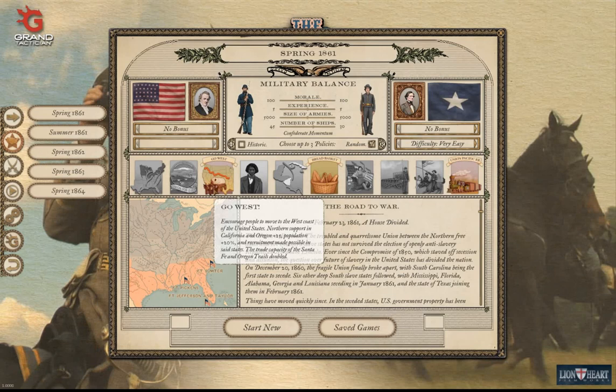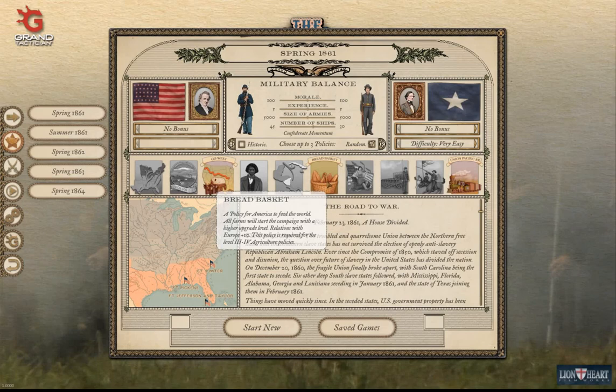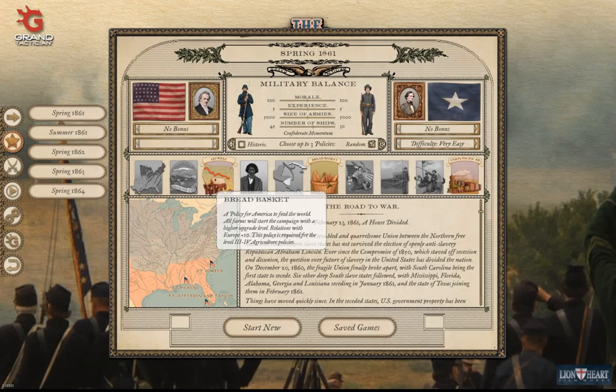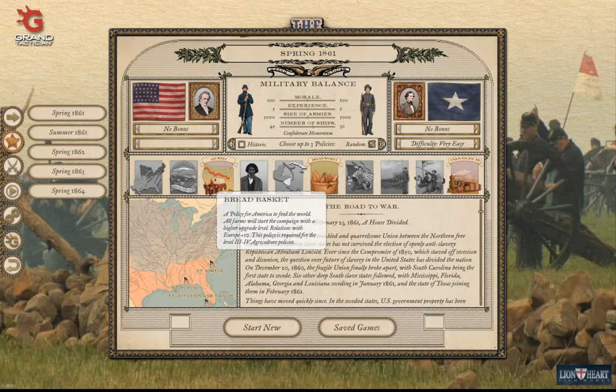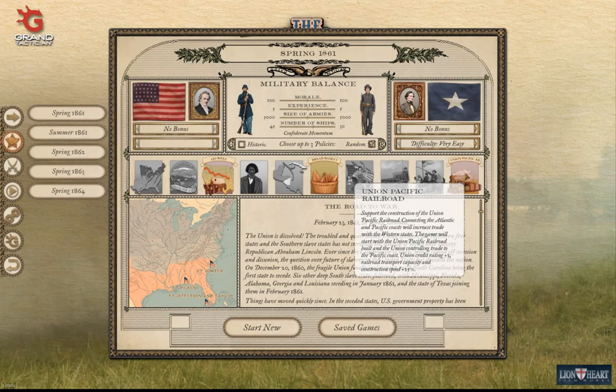Breadbasket is a policy for America to feed the world — all farms start the campaign with a higher upgrade level, relations with Europe plus 10, and it's required for level three and four agriculture policies. Union and Pacific supports construction of the Union Pacific Railroad, increasing trade with western states and boosting railroad transfer capacity and construction speed by plus 25 percent.